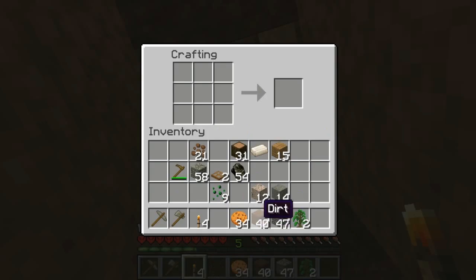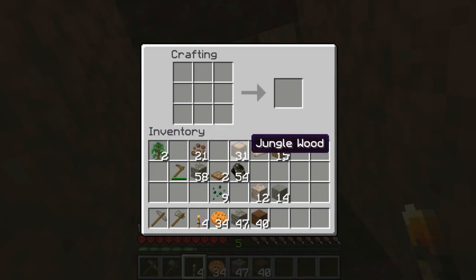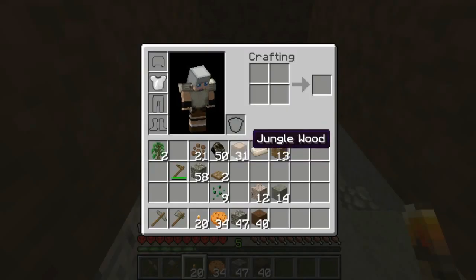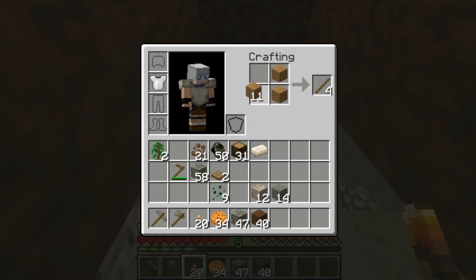There's all our cookies. We need a lot more torches though, so let's look at that. We'll make more later. Do we need to make a traveling... I think we do. We need a traveling chest. So let's do that.